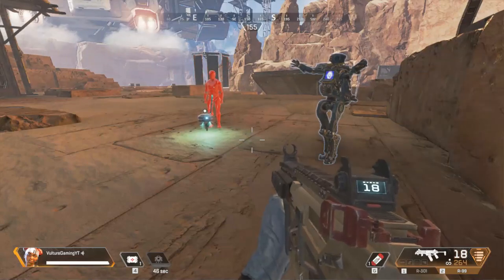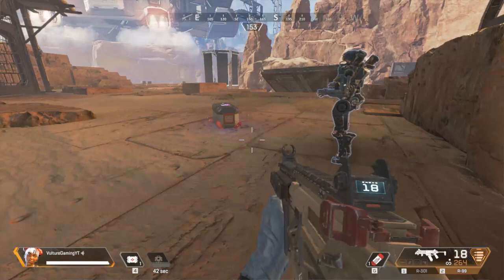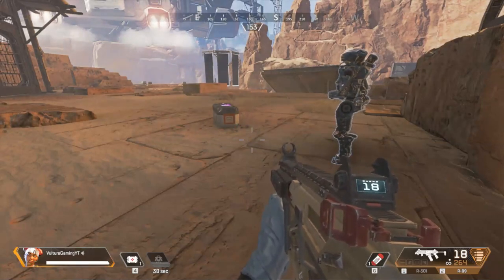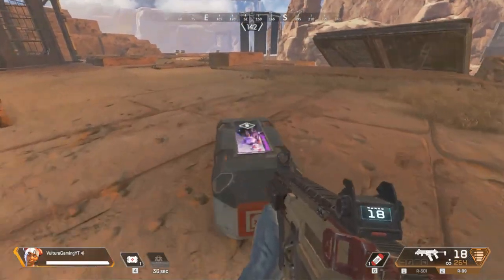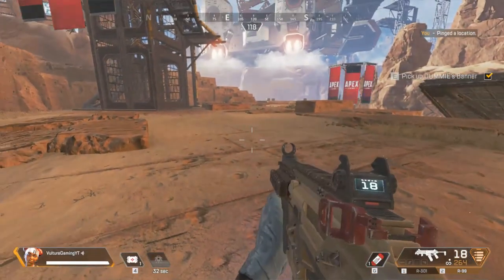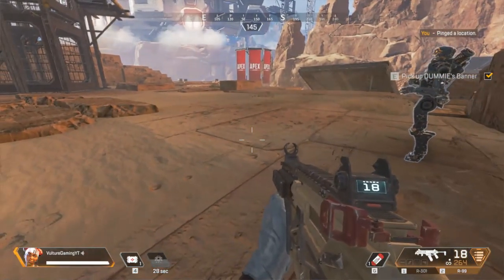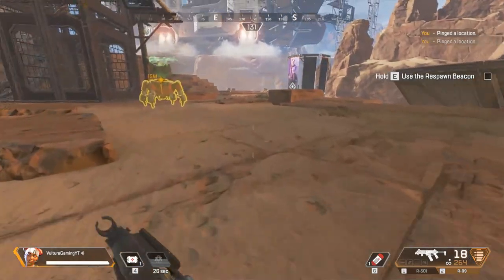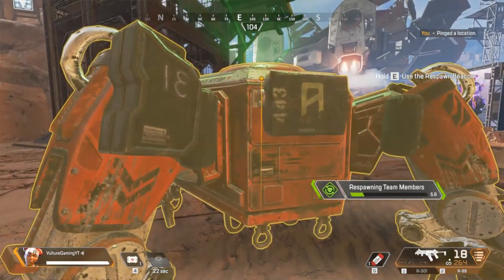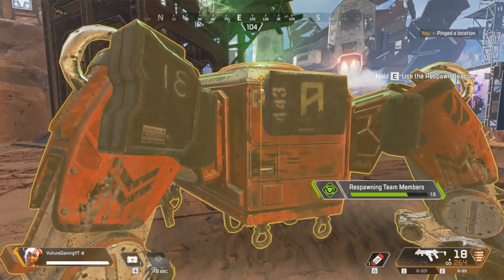Sometimes teammates die — but don't worry too much, you still have a chance to bring your friend back. Approach dummy's stash and grab their banner. You can use that banner to bring back your friend through any active respawn beacon. Approach the respawn beacon and, when prompted, hold for activation. Be careful — it takes some time to contact the dropship, and you could get shot.